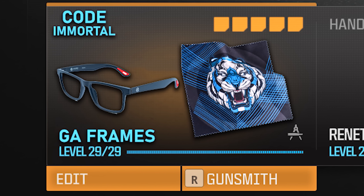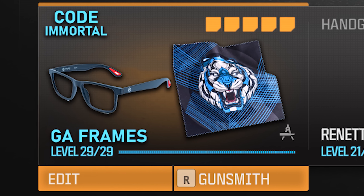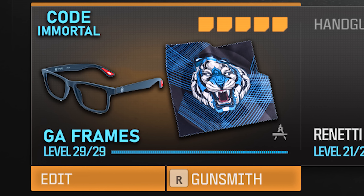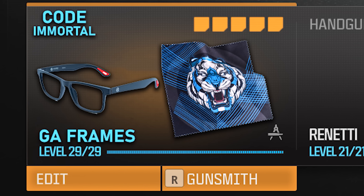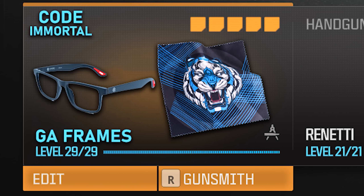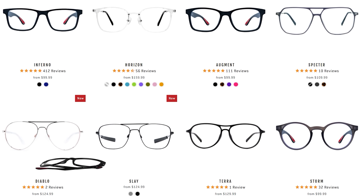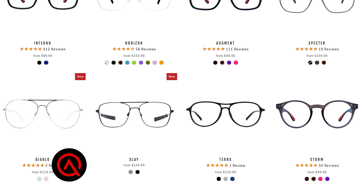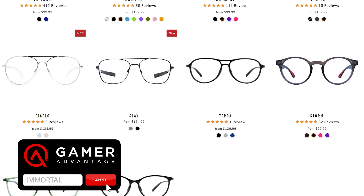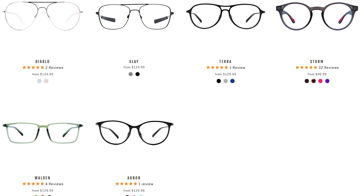If you're like me right now and you are grinding out Modern Warfare 3, leveling up all the new weapons, going for the new mastery camos, or you just happen to be looking at screens for long periods of time — whether it be for work, school, or just casually gaming — do yourself a favor and pick up a pair of Gamer Advantage glasses. They are truly the most essential part of my day-to-day setup. They offer prescription and regular lenses, plenty of different frame options and colorways. Use code Immortal to get a nice little discount at checkout — link will be down in the description below.